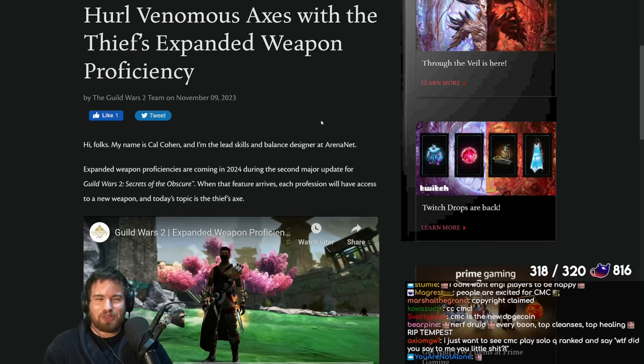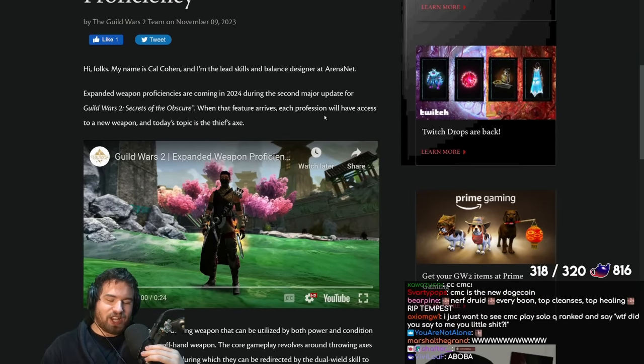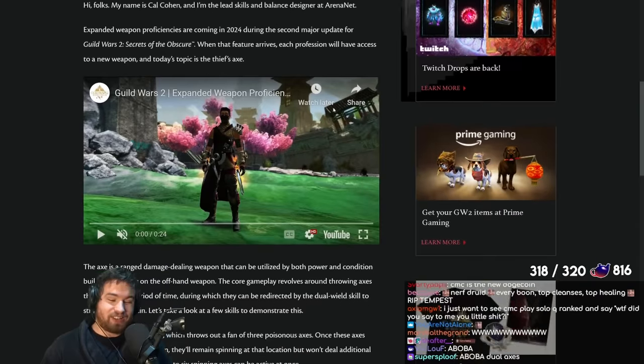It is time! It's time to hurl venomous axes with the Thief's expanded weapon proficiency. That is right — not dual wield axes as we may have seen on the Guild Wars 2 Twitter. It is in fact main hand axes coming up for Thief, and this is actually a really fun one here as well.